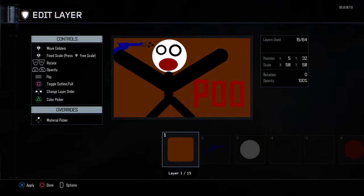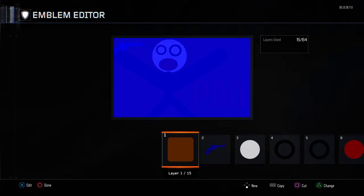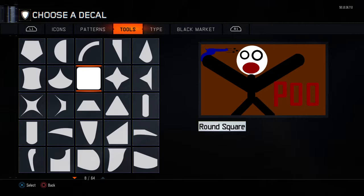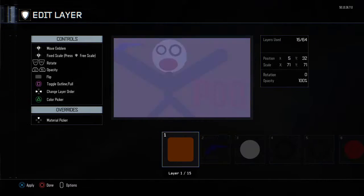So first off you need this good old brown, black, brown. What you do is just go to tools and go for that one, and then paint it brown.